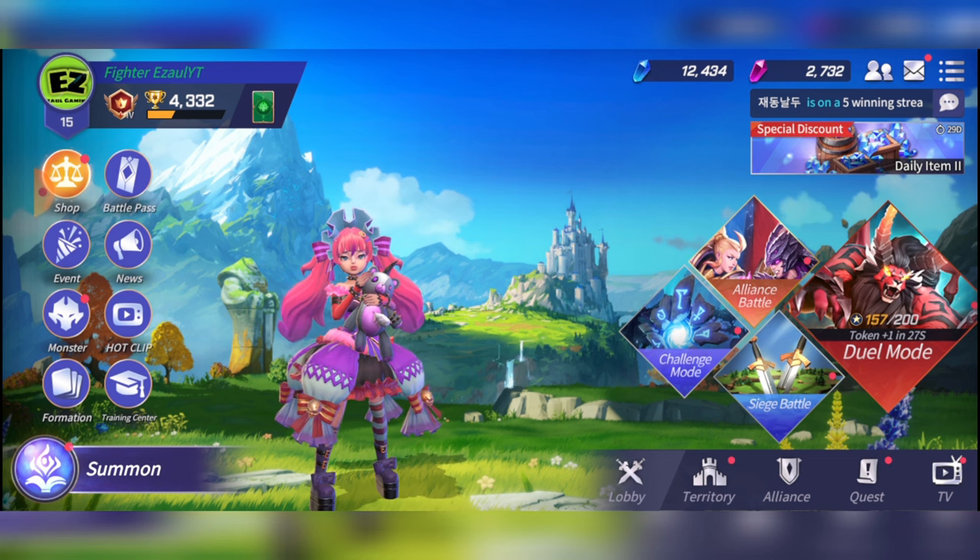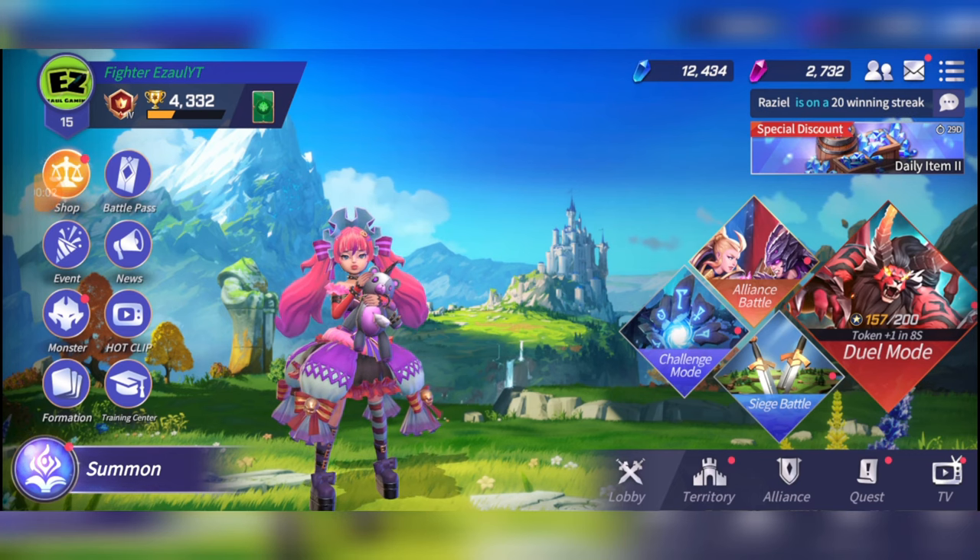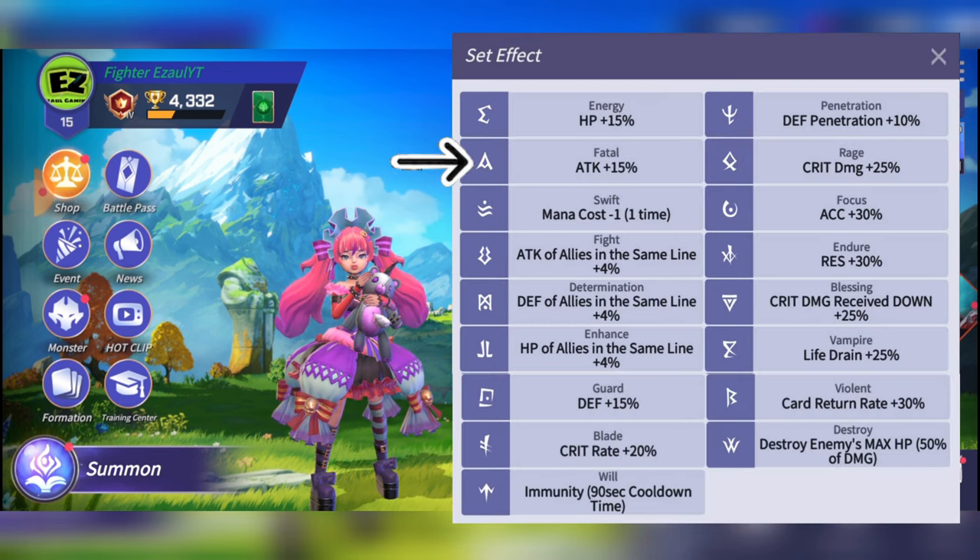With that being said, let's move on to the early game runes for Nikki. At the start of the game when you first pull Nikki, the best runes you want to equip are the Fatal rune, as this will increase her attack by 15%. She is an attacking monster, so it just makes sense.